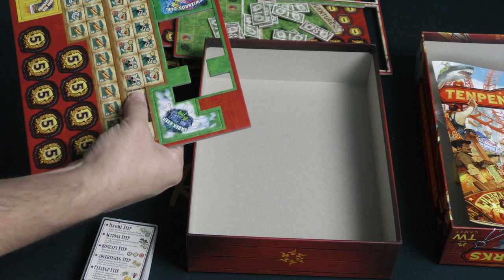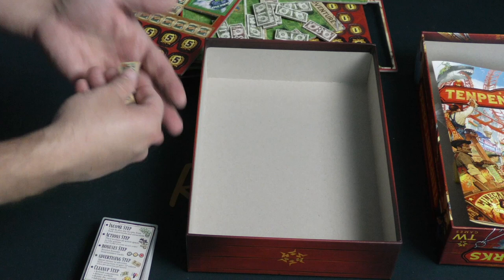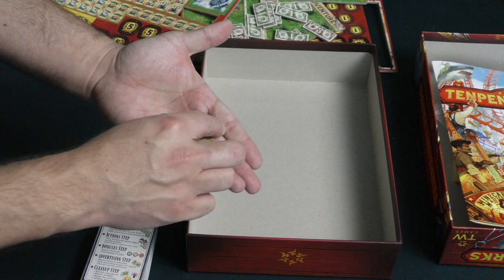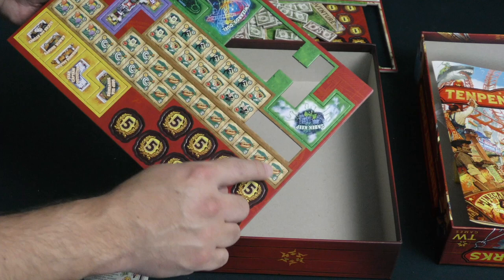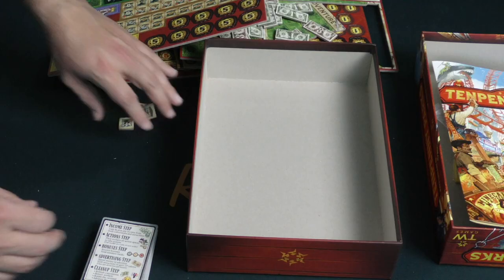We've also got these little ones over here. I should punch out a couple and see what's going on with them. These are just one-square pieces — I think they're supposed to be little shops around your area. And then there are ones with little hot dogs, which I guess are the little food stands or hot dog stands.